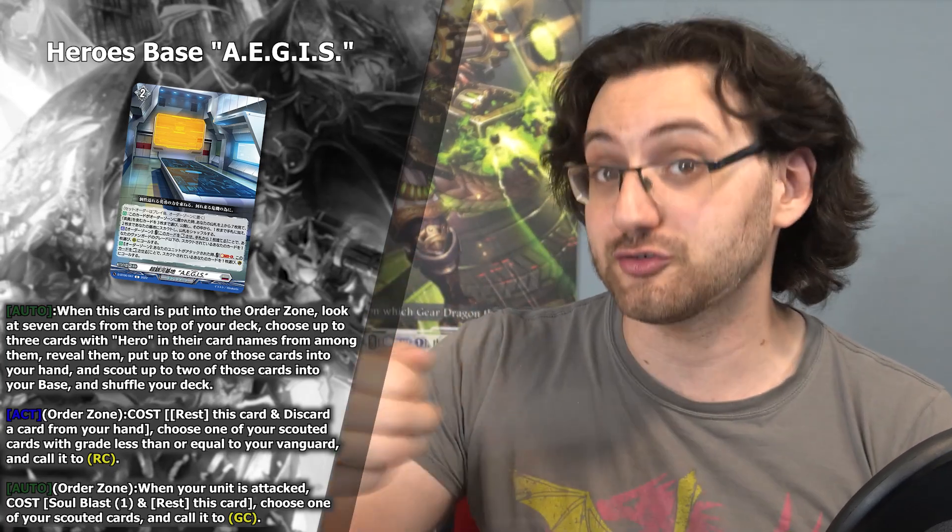Moving on to the new set order base-type card, we've got Hero's Base Ages. Keep in mind this is a grade 2 set order, so even though you can search it out on turn 1, you can only start playing these cards from turn 2. The base effect: although when this card is put into your order zone, look at the top seven cards of your deck, choose up to three cards with hero in their card names, reveal them, put up to one into your hand, and scout up to two into your base, then shuffle your deck.